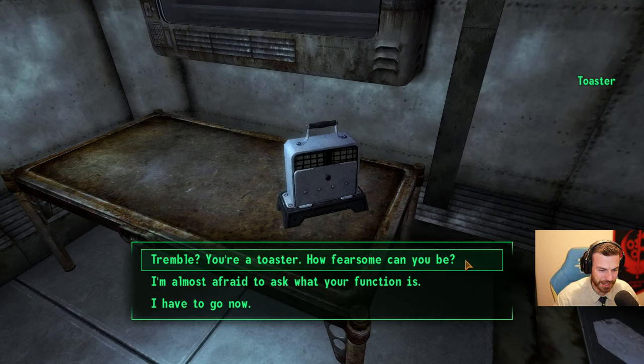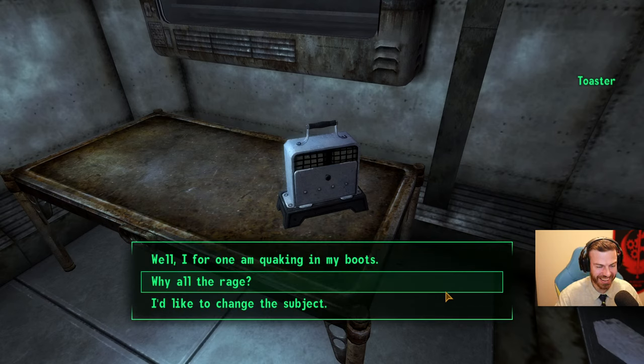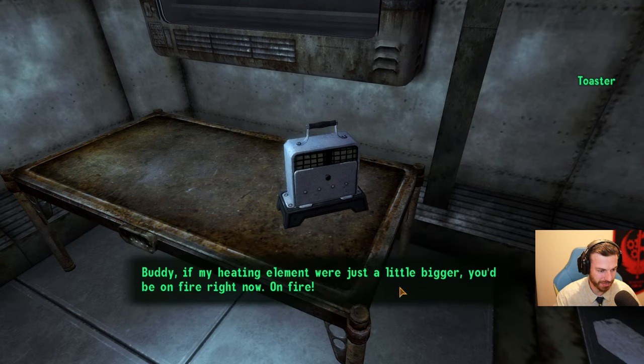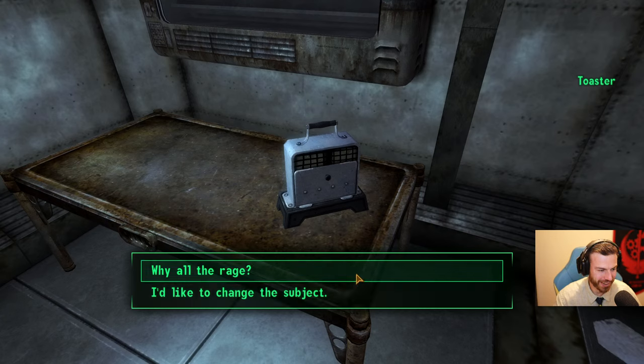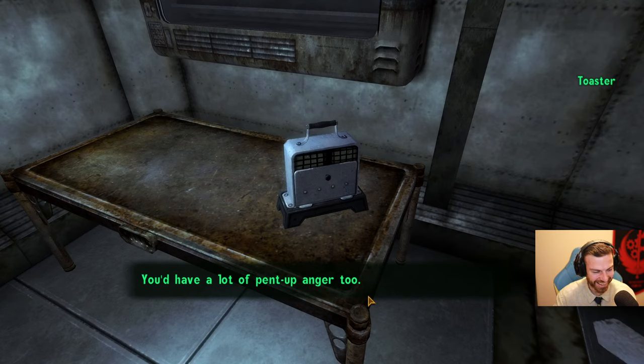You're a toaster — how fearsome can you be? A toaster is just a death ray with a smaller power supply. As soon as I figure out how to tap into the main reactors, I will burn the world. Just a death ray with a smaller power supply — that was a good one. Well, I for one am quaking in my boots. If my heating element were just a little bigger, you'd be on fire right now. Oh, why all the rage? Have you ever tried to indulge in an all-consuming urge to kill when you don't have opposable thumbs? Or hands? Or anything other than a bread slot? You'd have a lot of pent-up anger too.